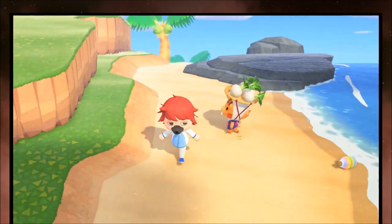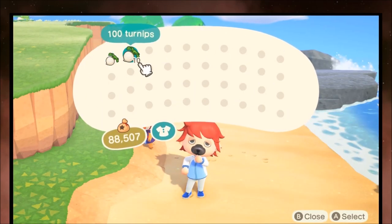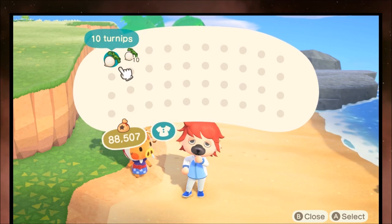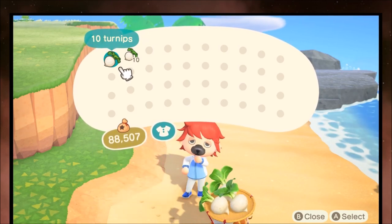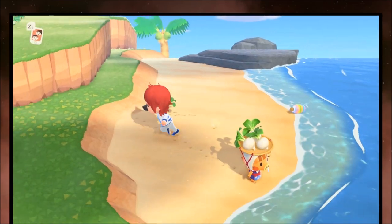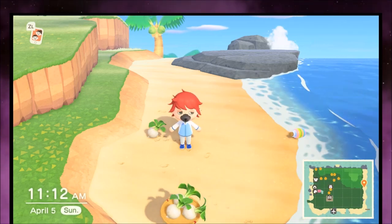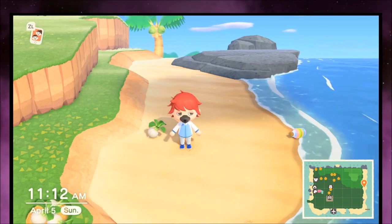The turnips are going to change price every day. That's 100 turnips per stack, 10 turnips which means you can have a maximum storage on your character of 4,000 turnips. We can also place them on the ground - they do rot, and we'll get into that later - but you can also use the ground as storage. You can place them over your island or in your house.